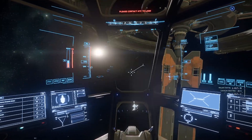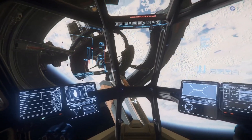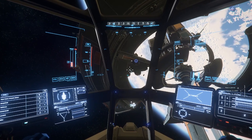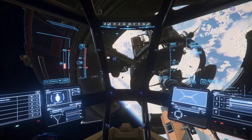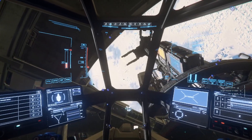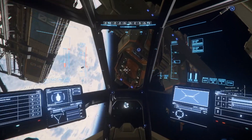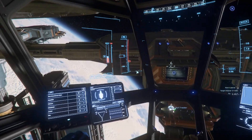It says please contact ATC to land, so we hit Alt+N again. What you're looking for is a circle with an arrow in it — that's our landing bay. When flying around spaceports I like to keep my speed just in the blue so I have full control of my ship and I'm not sliding all over the place. We found our landing bay, landing gear is down.